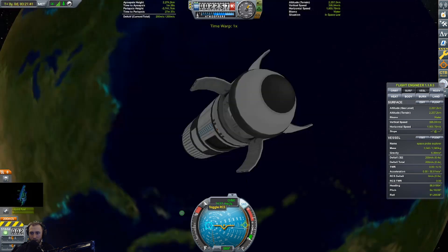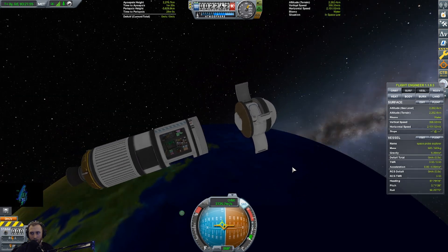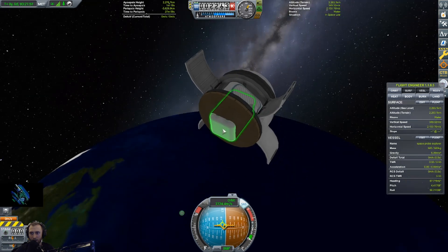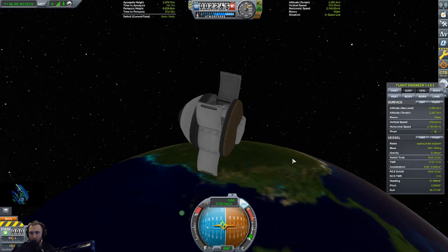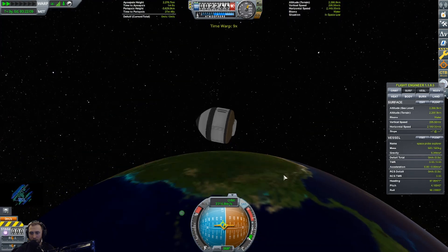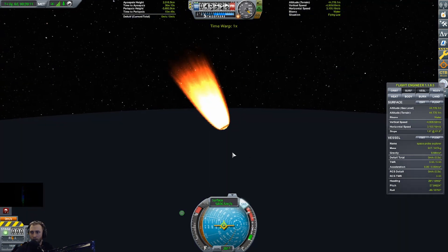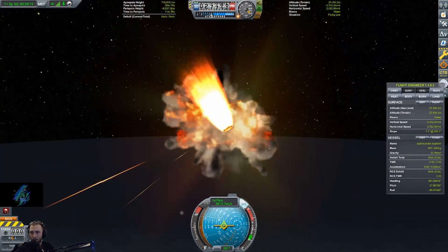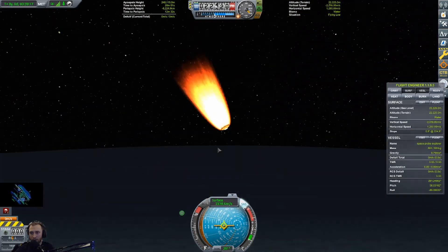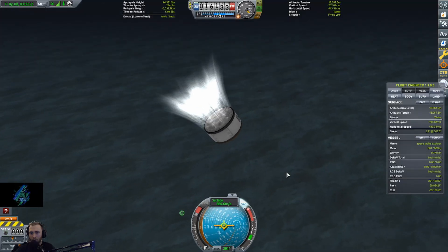I just realized this might not have worked after all. We decoupled this — this thing is technically below the heat shield, so that might blow up once we re-enter. I guess we'll just have to try re-entering and see if it does or not. It's actually not okay — it did explode. I think it was that at least. No, it was the nose cone.